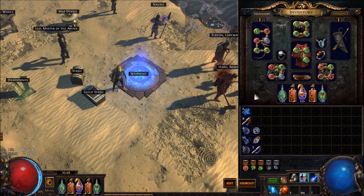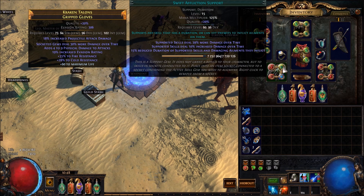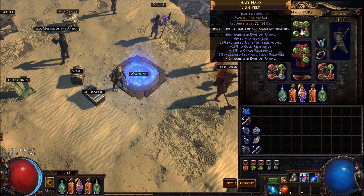The goal of my build is to deal one single point of damage that will spread around using Herald of Ash. I'm using Herald of Ash paired with swift affliction, increased area and burning damage, into a 30% more damage over time gloves.